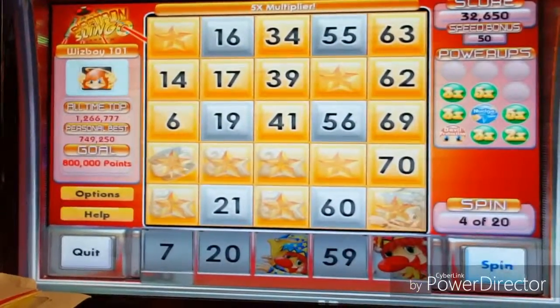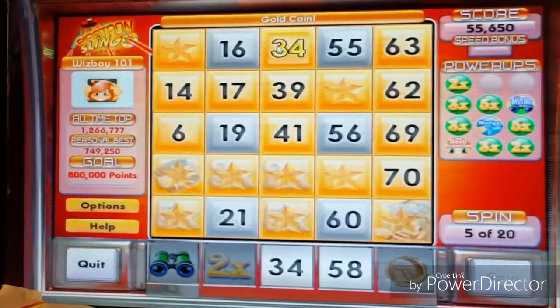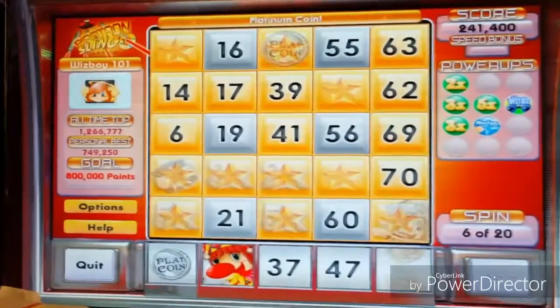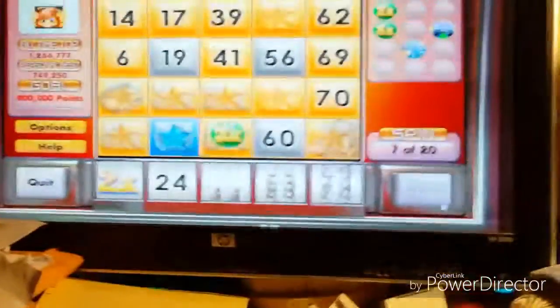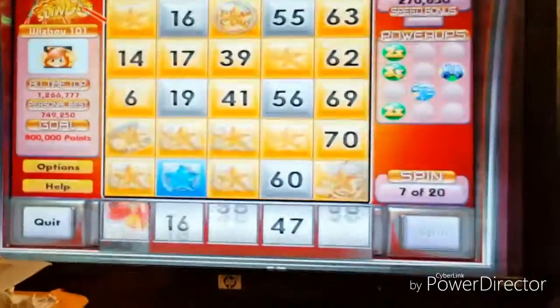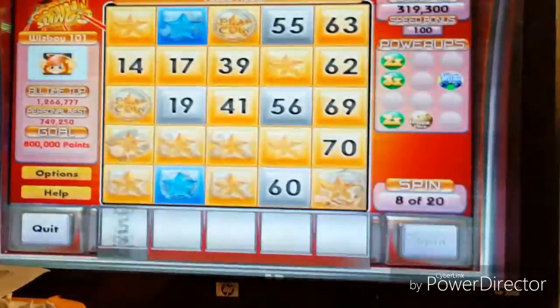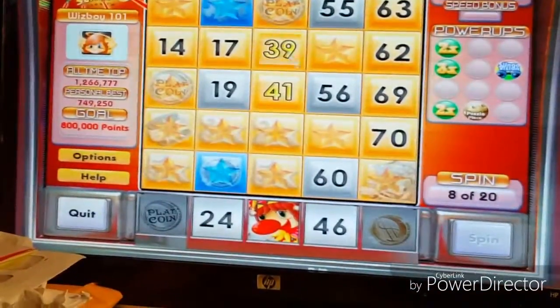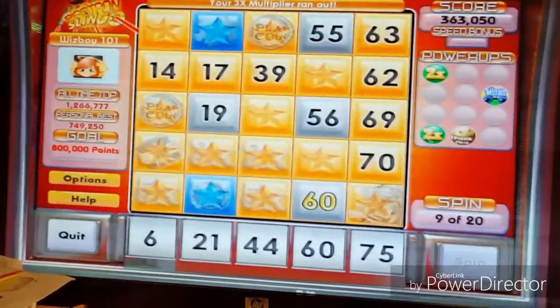We're going to get the 59. Platinum coin. All my multipliers are gone. Oh crap. There we go. 41. We're almost there.